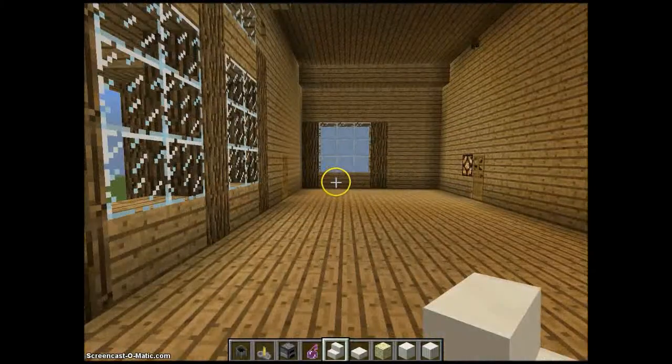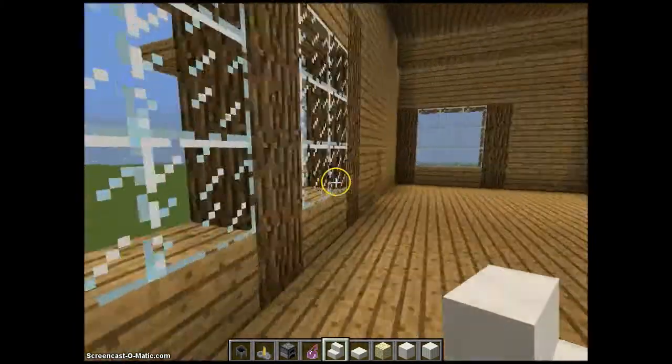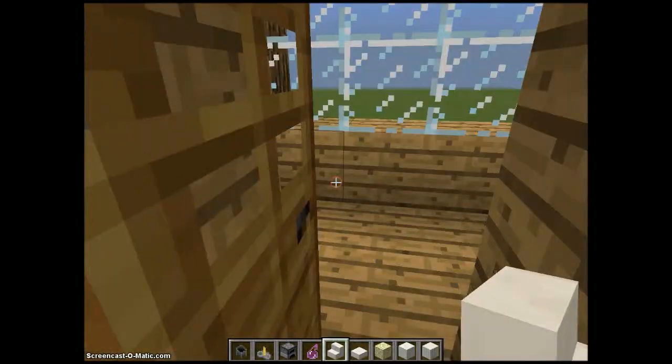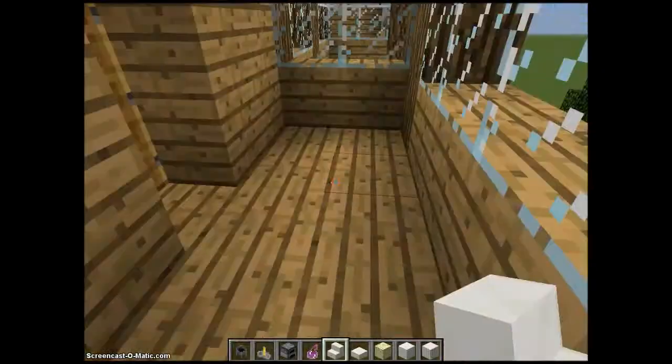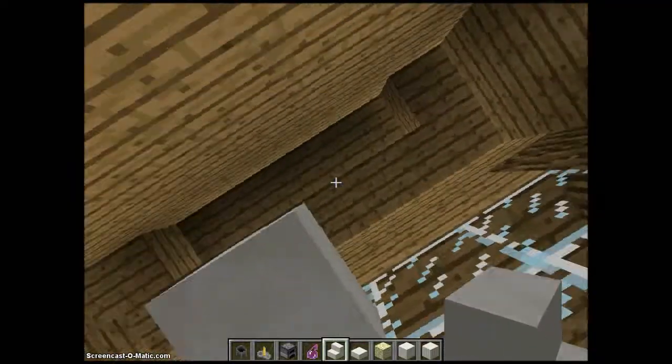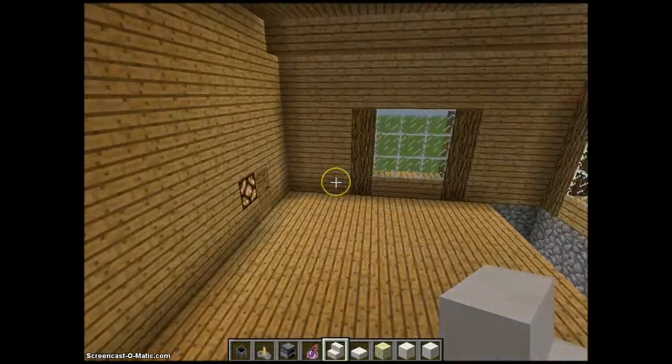So here we have the landing, and this is a lovely home. Out here we have one small room with a brilliant view of the back garden, which I'll get to in a minute. There are also two bedrooms.